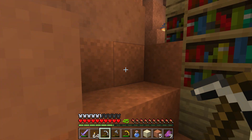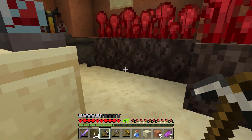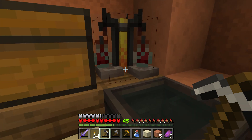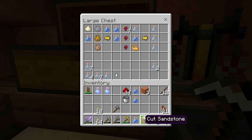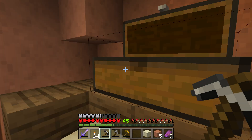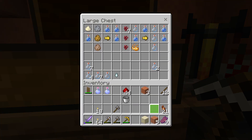Now what I can do since I have an infinite water source - I'm going to take this water upstairs and see what this gives us. I'll make an infinite water source outside and then I can have a proper garden going.